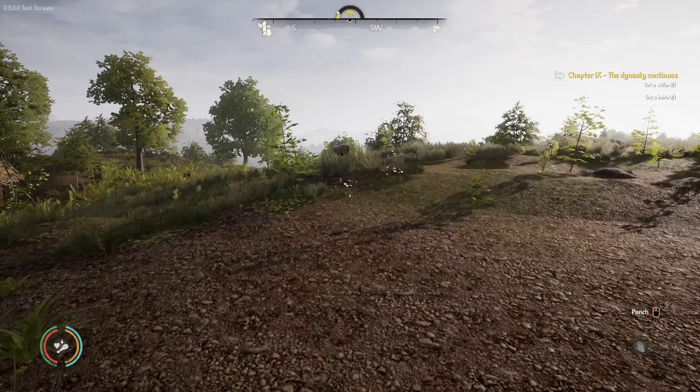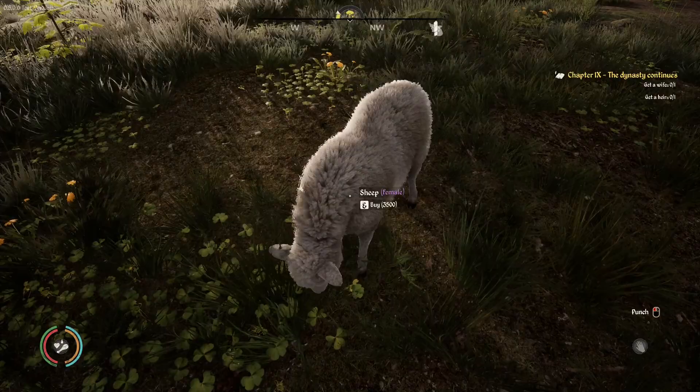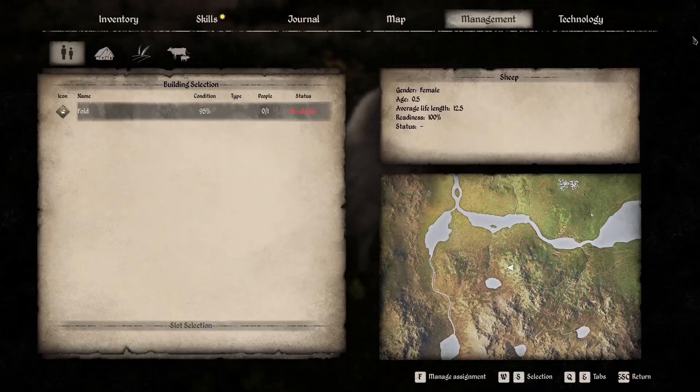Maybe you — you are cute. Press E. Now we can assign her to our fold. To do so, press F. Always make sure that your animals are assigned to their stables. Otherwise they will disappear when the season changes.